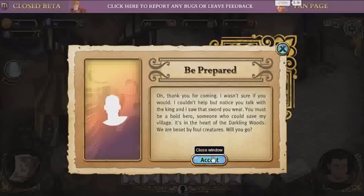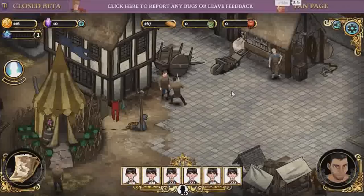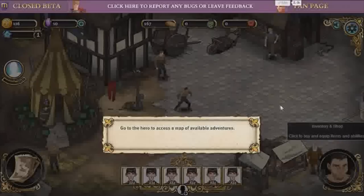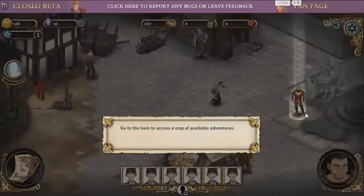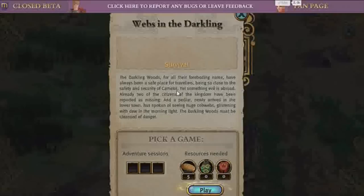You must be a bold hero. Someone could save my village. Knock down three spiders, complete web of darkness. Okay. Go to the hero to access maps and adventures. Where's the hero? Oh, there he is. Perfect.